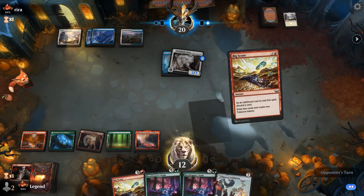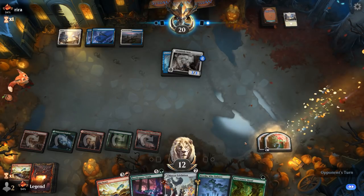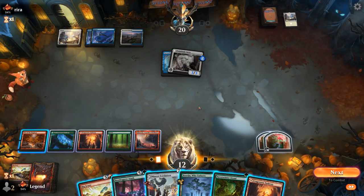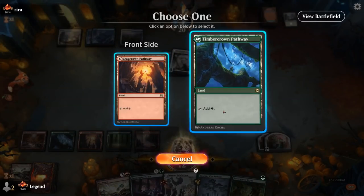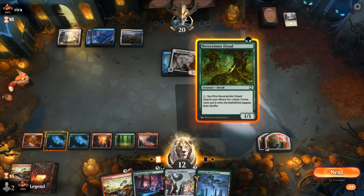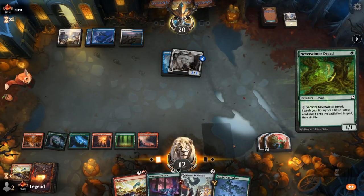Their 3/3 double striker can end the game quickly. Boseju can get rid of the enchantment without the opponent being able to interact with it — very helpful. Playing Bootlegger's Stash right now doesn't accomplish much. If we go for Exhibition there's a chance they still have Spell Pierce saved. Safest play is to play Riot and keep up Boseju, then chump-block, ramp, maybe Big Score.